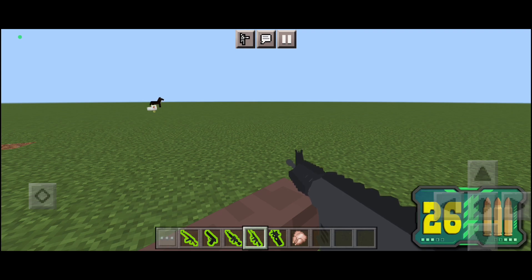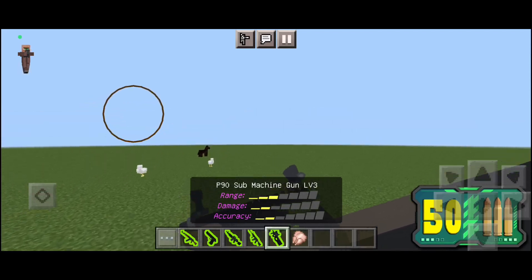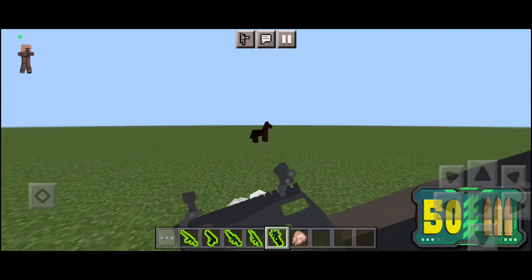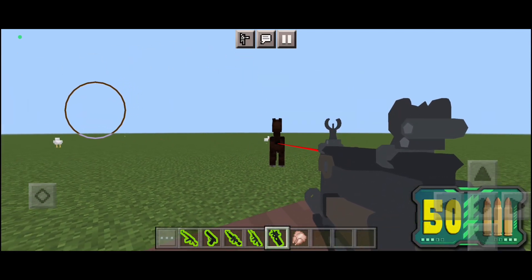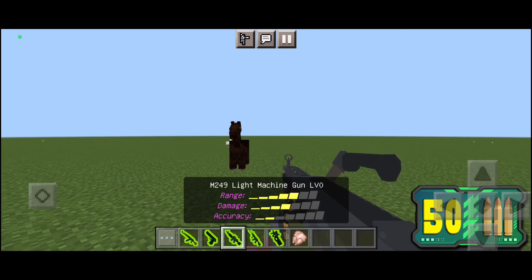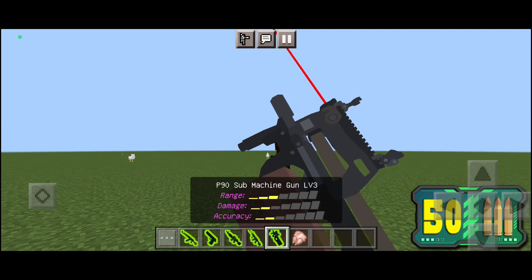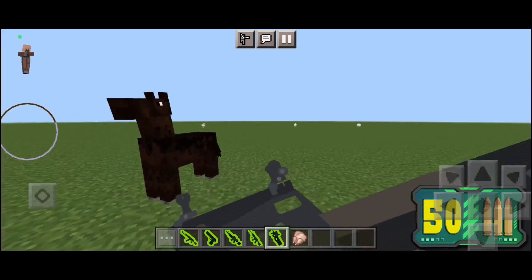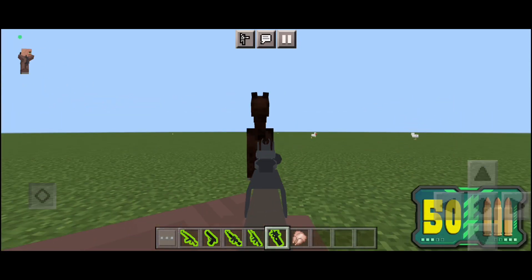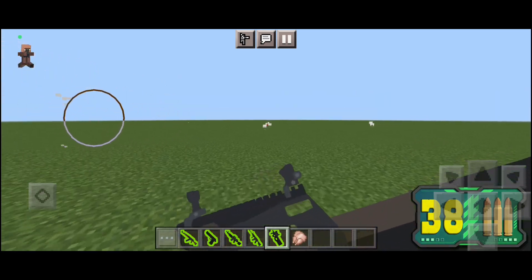Finally, my favorite gun — we have the P90. This used to be my favorite gun in COD Mobile but now it's the DLQ. I thought it had a laser but that's the other one — I actually tested these guns before recording so it confused me. This one has 50 ammo and a pretty fast fire rate.